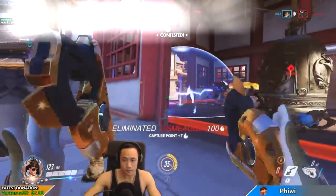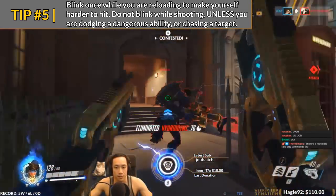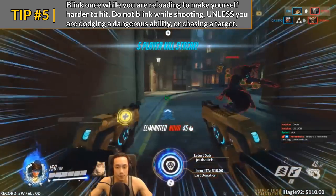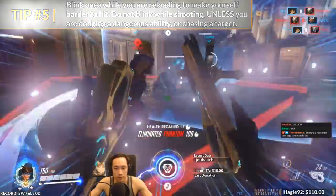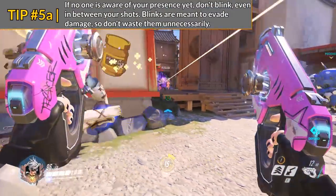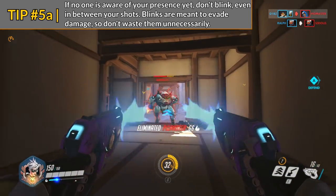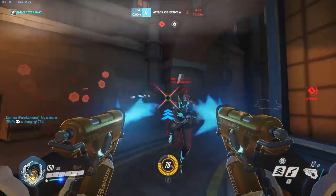Tip number five: blink in between your shots rather than multiple times while you are shooting. This not only makes it easier to aim and hit all of your shots since you're not blinking, but it also forces you to expend your blinks less quickly, creating a rhythm so you don't expend them all at once. Also, while shooting at a target, if you're not under fire, don't unnecessarily blink. If you're shooting a support who isn't shooting back and you're not taking damage, just save your blinks for when you really need them.